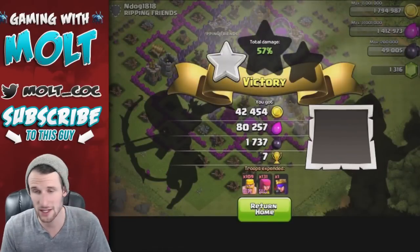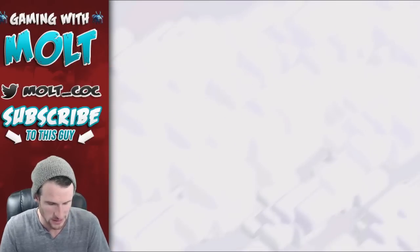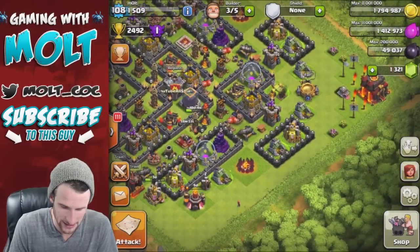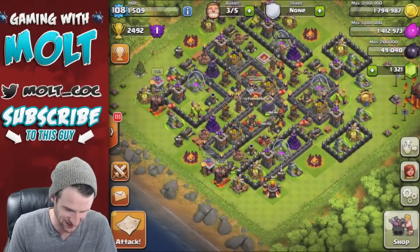There we go - 57%, not too bad. 80,000 gold plus that bonus, both of those almost 100,000. Super super cheap and efficient. I am going to start farming with loons and minions, maybe throw in some lava hounds even though that's not going to be efficient when it comes to the dark elixir.